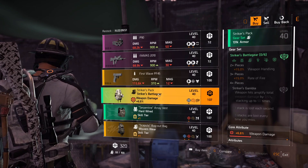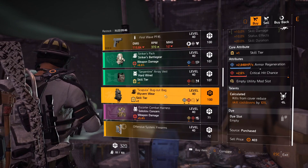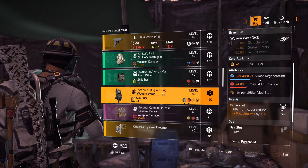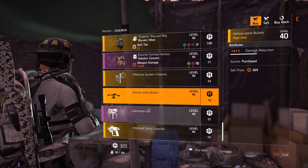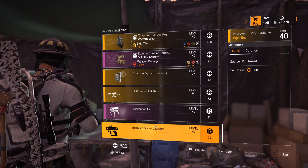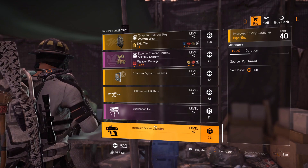Dark Zone South vendor: P90 with Sadist — nothing special. Mask with 9% rifle damage for a purple, Eyeless First Wave with Vindictive. Striker's backpack not good. Hardwired chest piece with crit damage. Wyvern Wear backpack with Calculated — wrong rolls, doesn't have anything good unfortunately. Sokolov Concern chest with Obliterate, low rolls. Offensive mod 8.7% crit damage, hollow point 4.1% damage reduction for the drone, turret 2.7% damage duration, sticky launcher 5.2% duration.